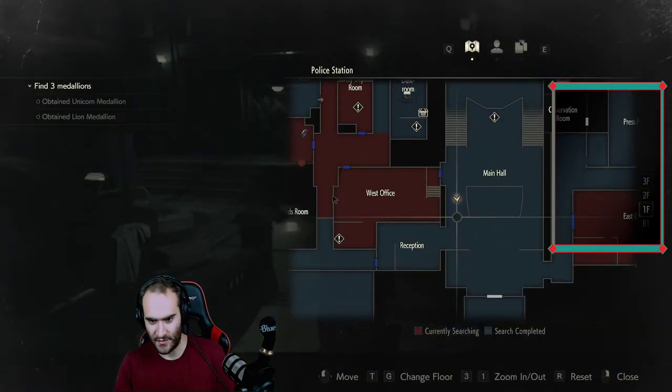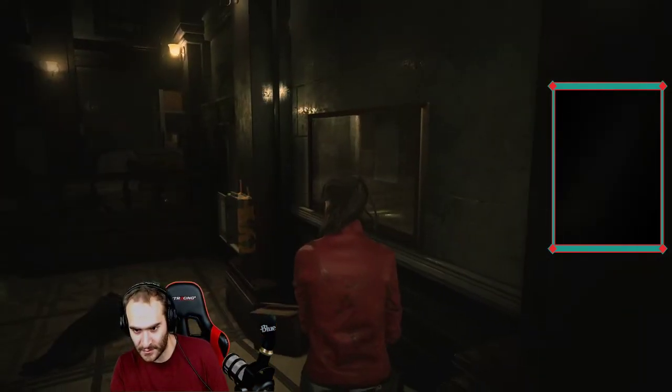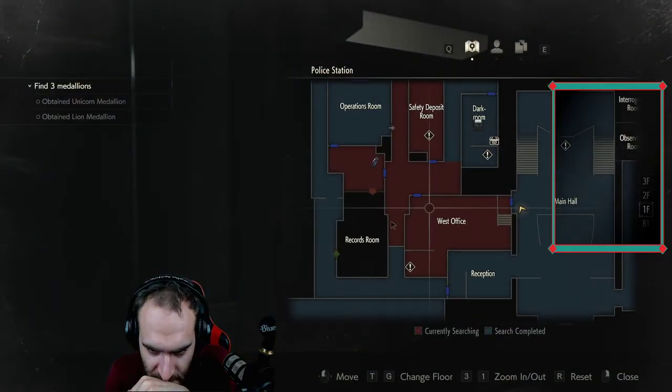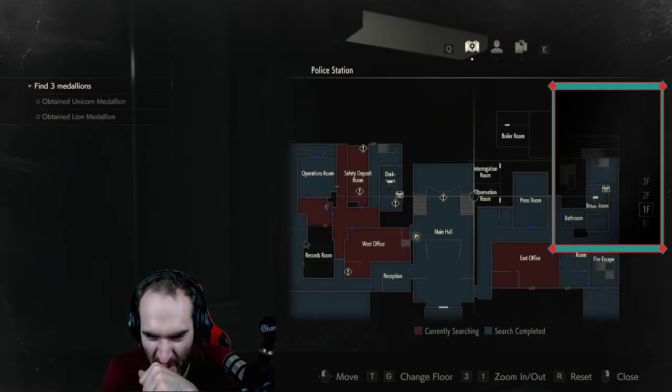After I put this stuff away. Where should I do that? Dark room — is an option. Dark room is an option. And it's dark room or break room, really.